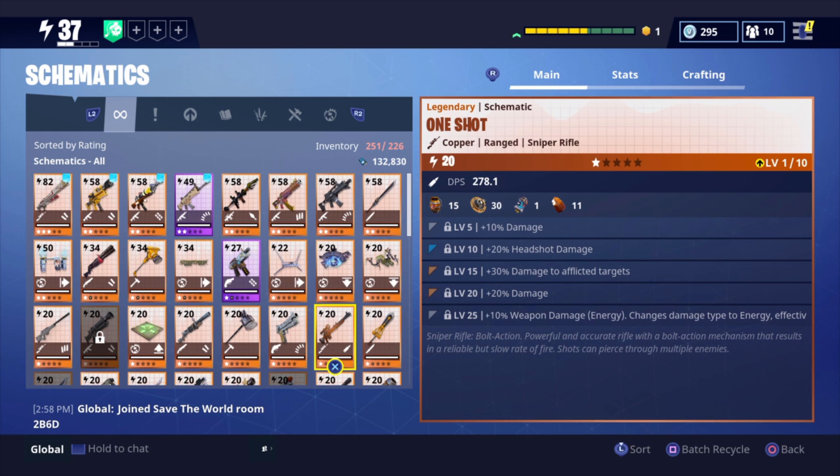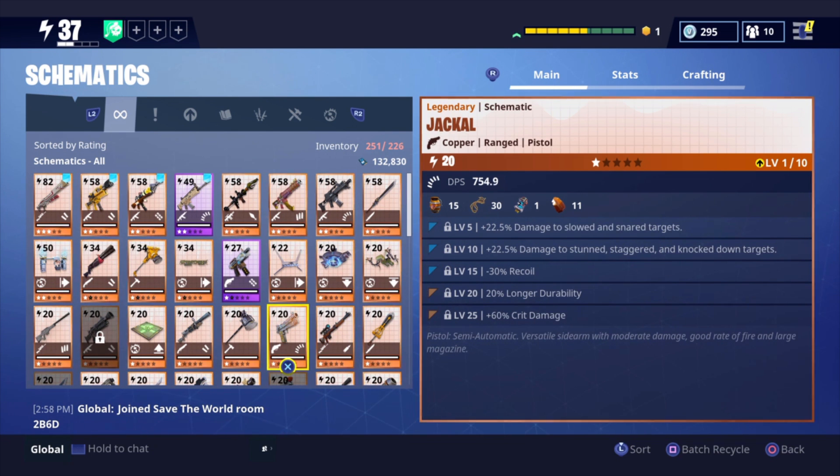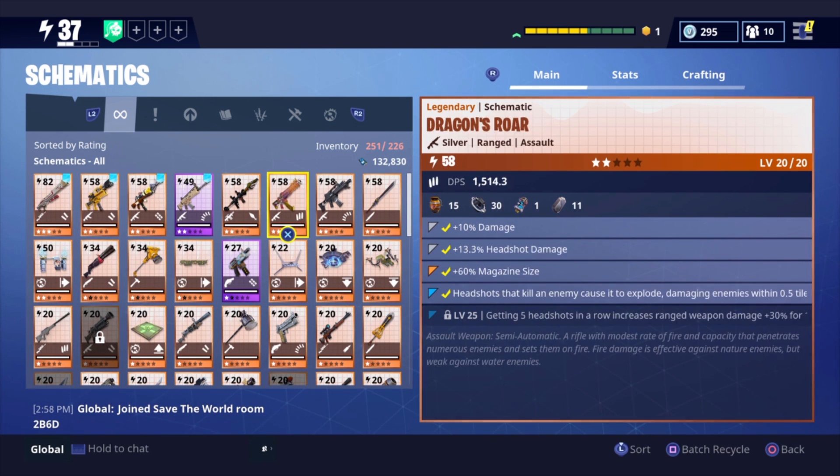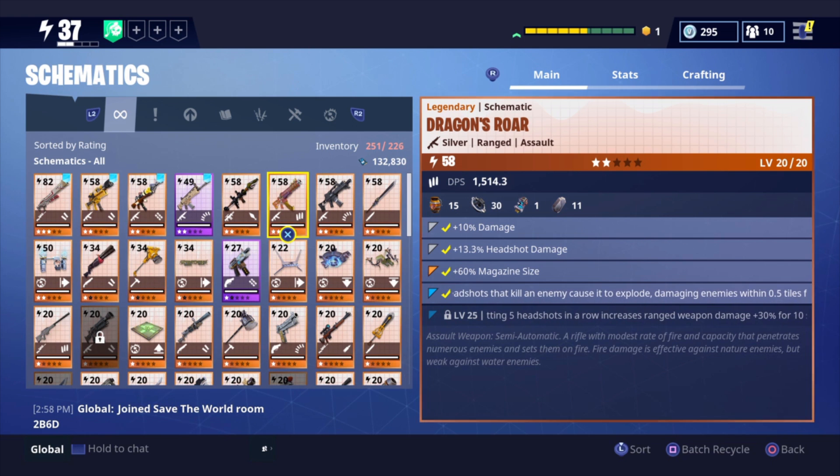We're not going to go through every single one since you guys probably know a lot of them. This was in the store for a while — the One-Shot. This is literally one of my most favorite pistols, the Jackalive. I have two of these; put one in the collection book. Later today I'll upload a video on the collection book — trying to get it up to level 100. We got the Vacuum 2 Sword, which looks really cool. That's my Dragon's Roar — damage, headshot damage, magazine size. The headshot thing causing it to explode is really nice.